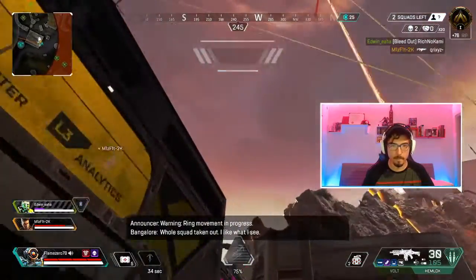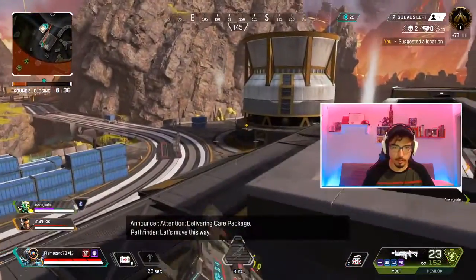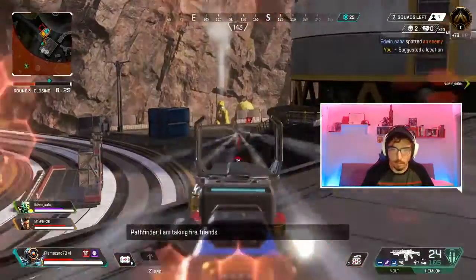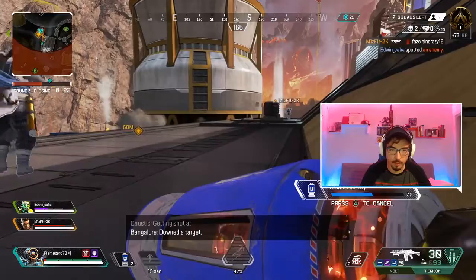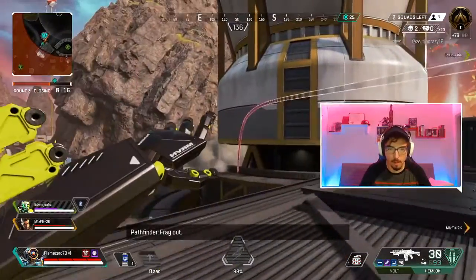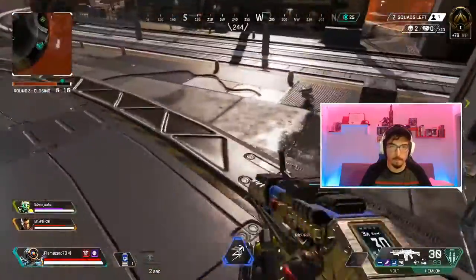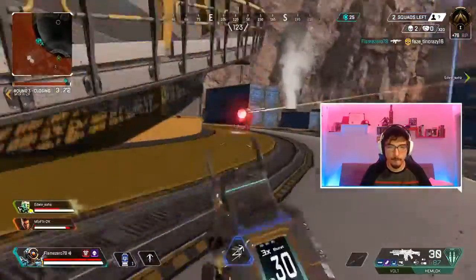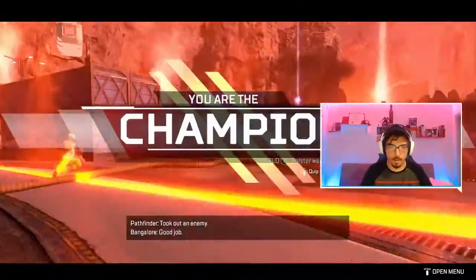Two squads left — 76 points — boom, we're doing amazingly here. These are the things we're looking for in our sessions. We took that first fight and were successful. Imagine if I didn't communicate to my team about the team behind us — imagine fighting both teams at once, that would have been a different story. But we take a team-versus-team fight and boom — auto switch and champions. That's it.